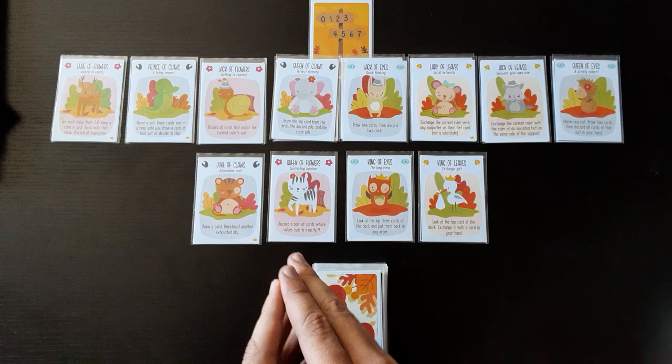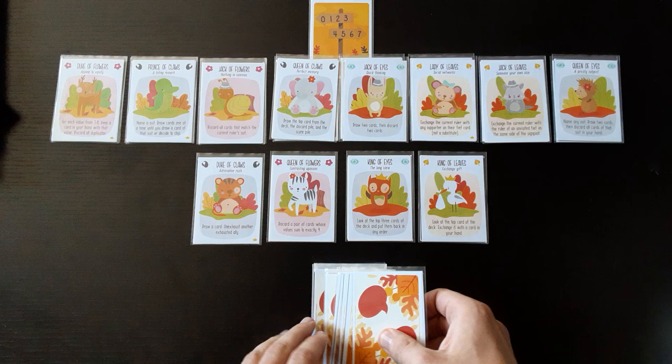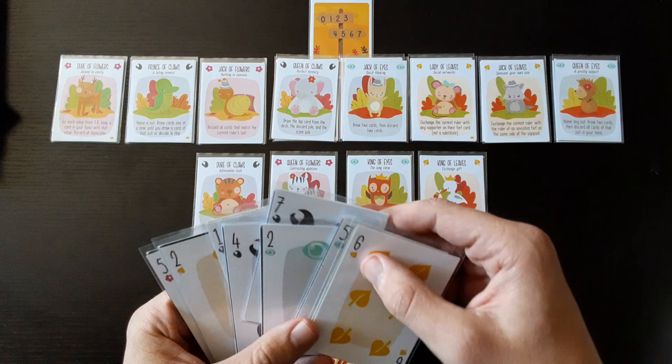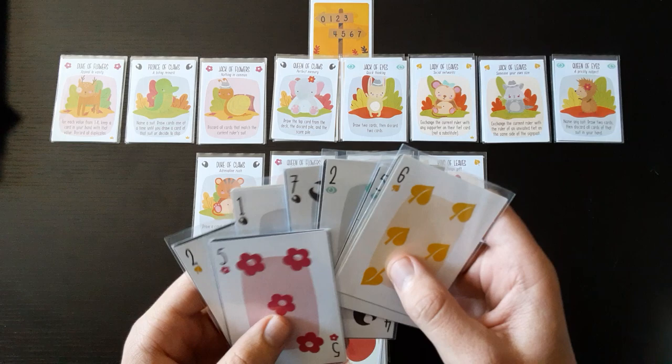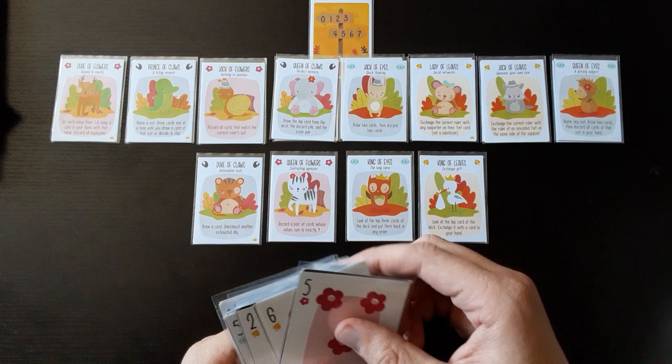As we go through the forest and convince these leaders of these clans to join us, we can use their abilities to assist us in further tasks. I have these eight animals set up already, and these are my four assistants that are going to help me right away. I'll draw the eight cards from the top — the cards are very nicely designed. I'm definitely going to get these printed professionally.